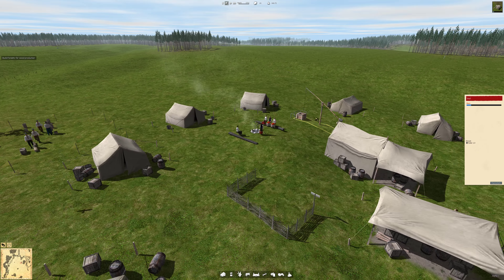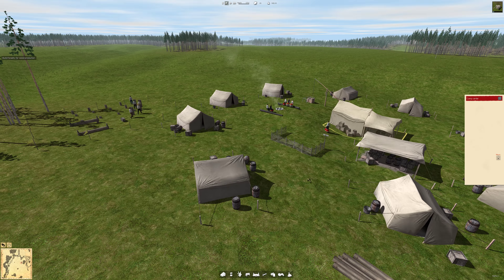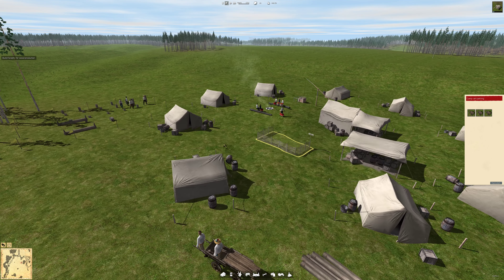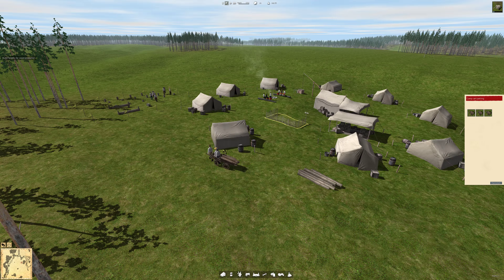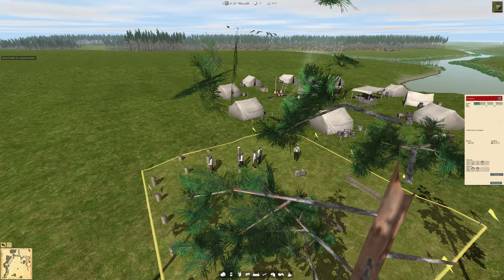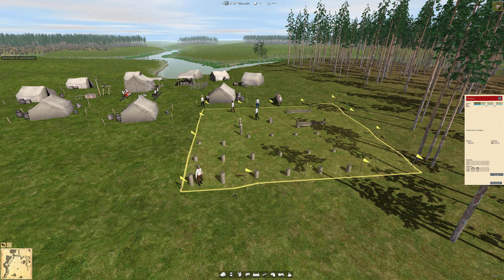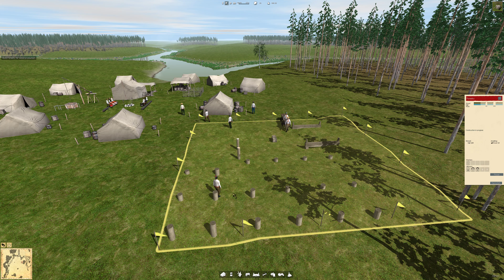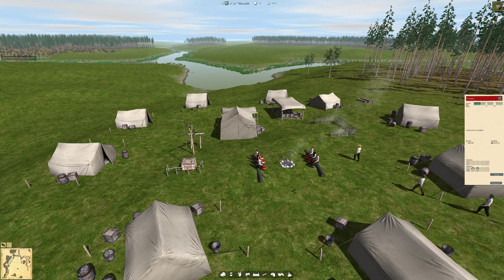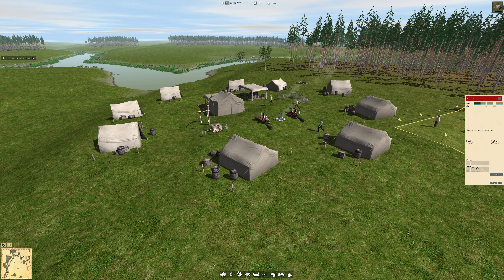We have a well over there, this is the camp center, this is the cart parking. They carry even more stuff - they actually do the work like in real life. They build every single thing that is meant to be built. That's pretty cool, a nice city building game.